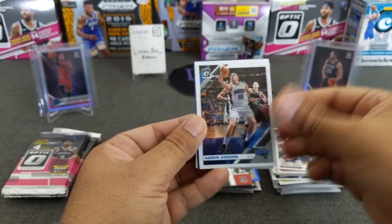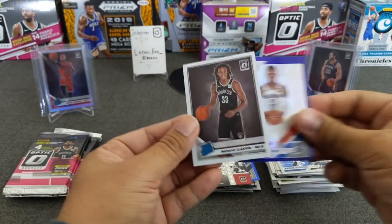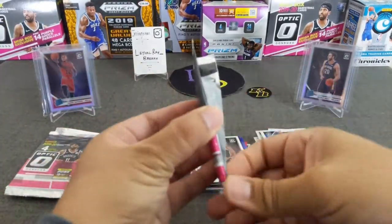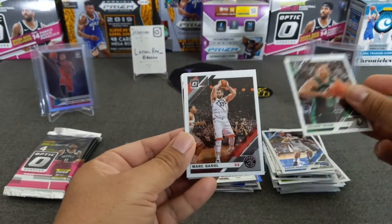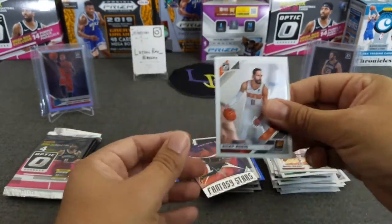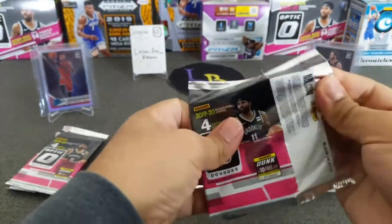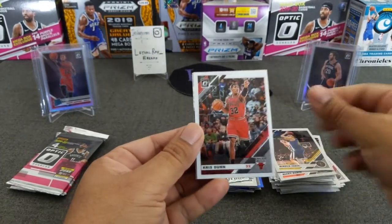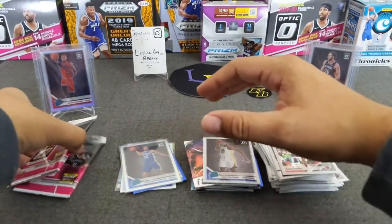Buddy Love. Aaron Gordon. Got Dennis Schroeder purple. And Nicholas Claxon rookie. Pack number three: got Tatum, Marc Gasol, got an insert of Kyrie Irving, and Ricky Rubio. Three more packs. Just got an insert here — The Joker. Drew Holiday Express Lanes. And Eric Pachau.